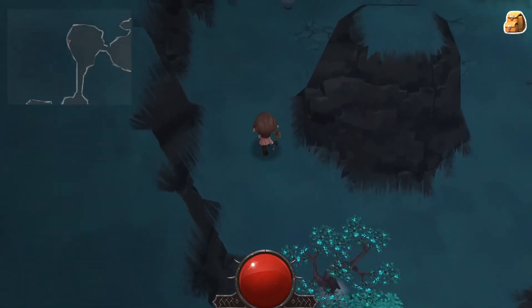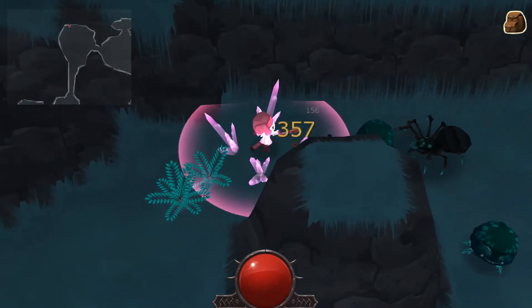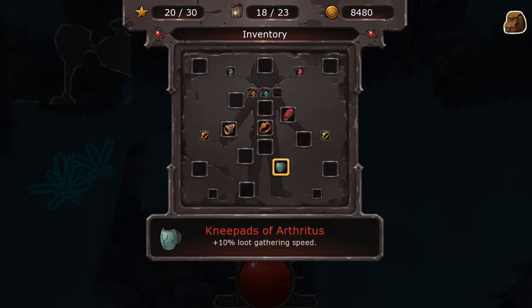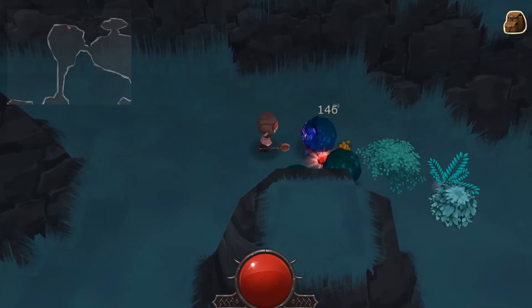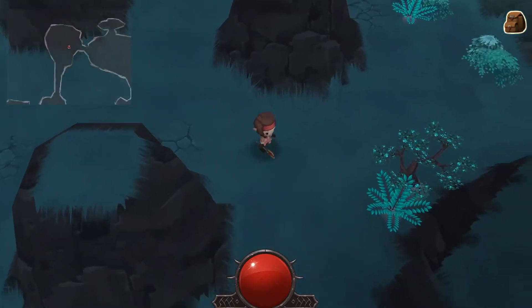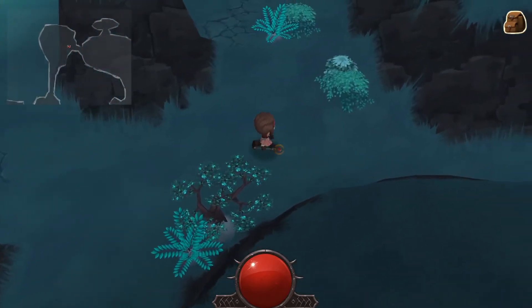Beautiful — multi-kill! We're almost at the cash I need for a specialty card. Keep on killing! 'Knee pads — 10% loot gathering speed.' Come on enemies, get out of your dank holes and face me — I need more loot, need more money.